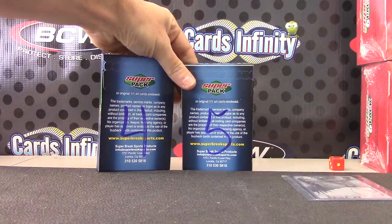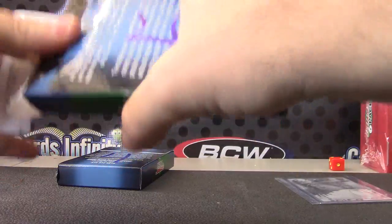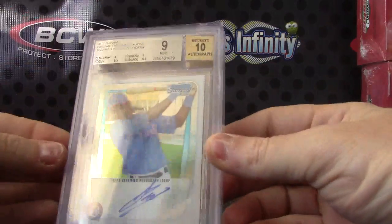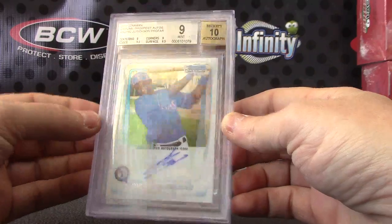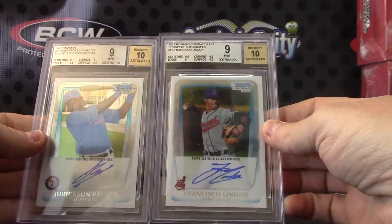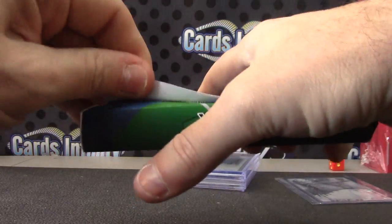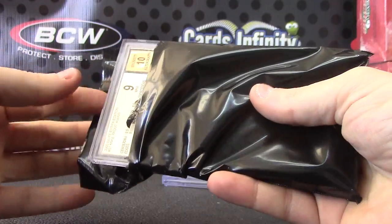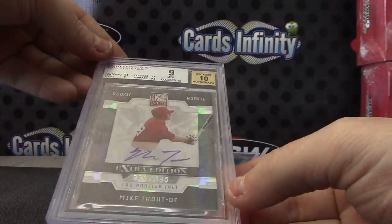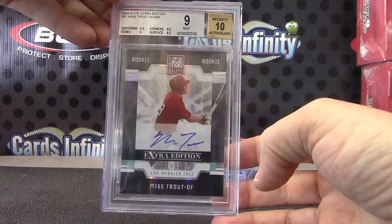By default, the last two packs go to Not Guilty Greg. There's your double hit — they always have a double hit in here, everyone I've seen has one. Jurickson Profar 2011 Chrome, 9/10 autograph. And Francisco Lindor, same one — Bowman Chrome Prospect, 2011, 9/10. There's your double. And the last single will be 9/10 Trout, numbered to 495 — 2009 Elite Mike Trout.